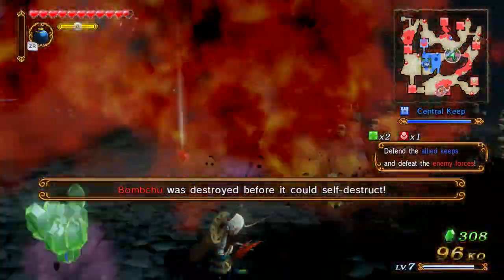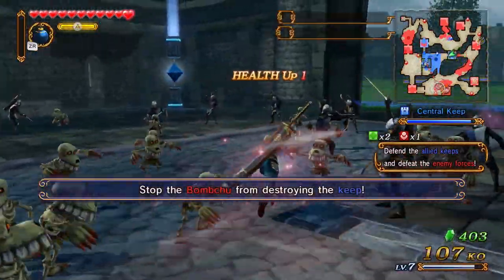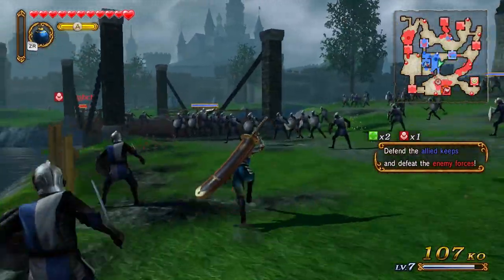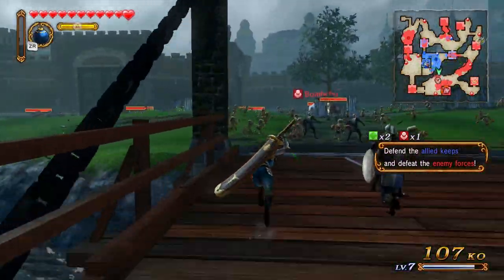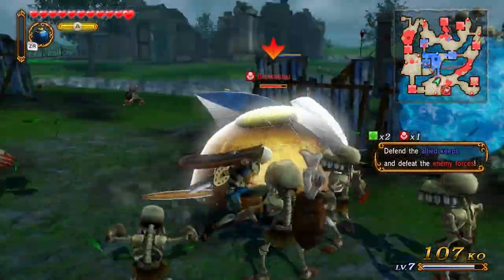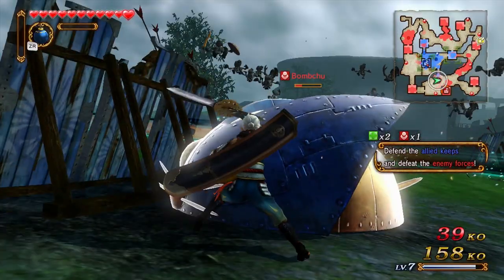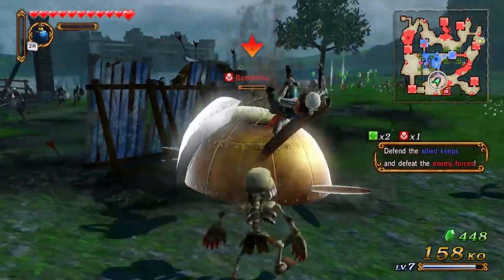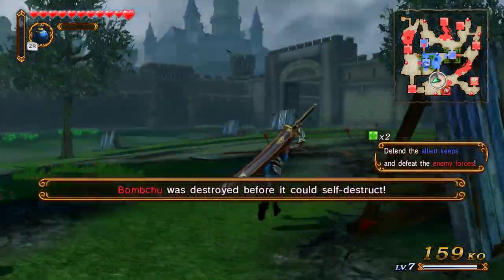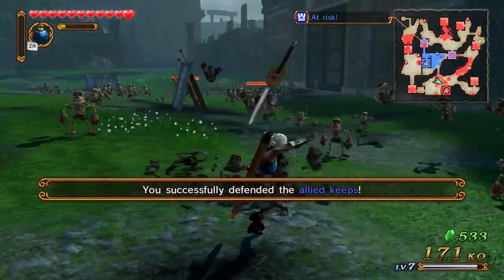Bomb Chew down — no self-destructs for you, buddy. Headed toward the Allied base — now we have to stop that one. Let's go stop it. In this map, we're supposed to stop the Bomb Chews from destroying our bases, and it sort of changes with every battle you do. That's really cool — it's very different from any Dynasty Warriors games I've played, because they're usually just sort of the same: defeat your enemies, take their keeps. Here you actually get different missions and stuff like that. Pretty cool.